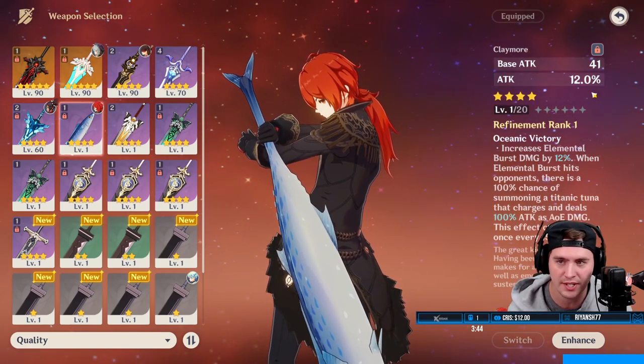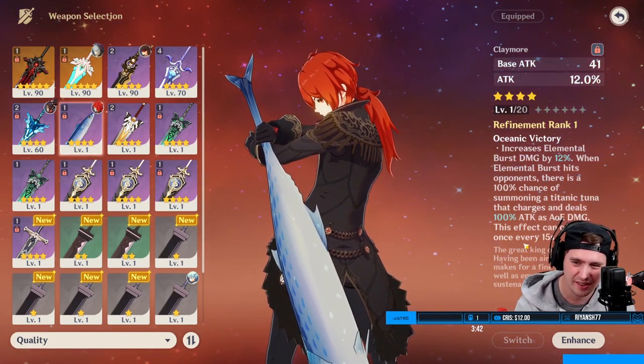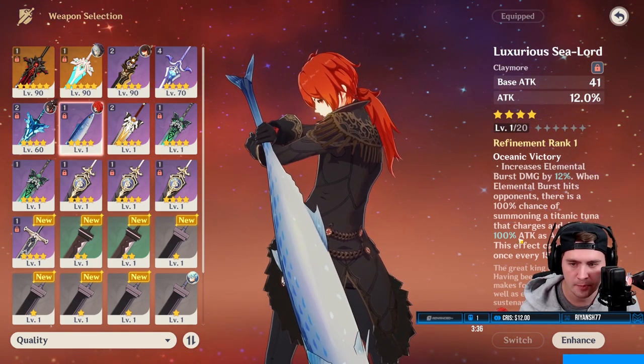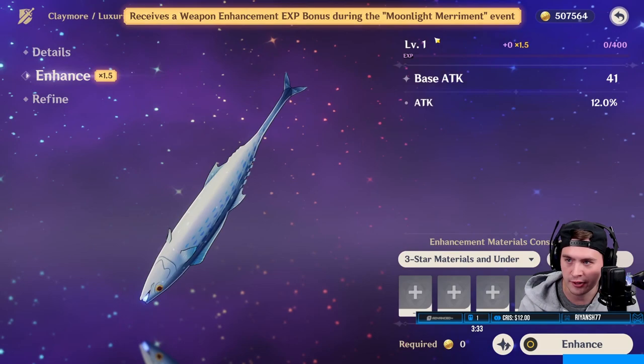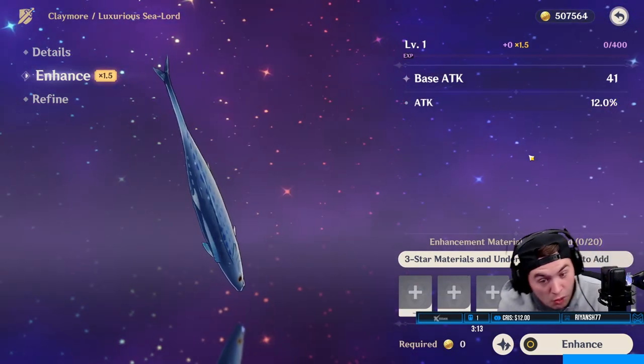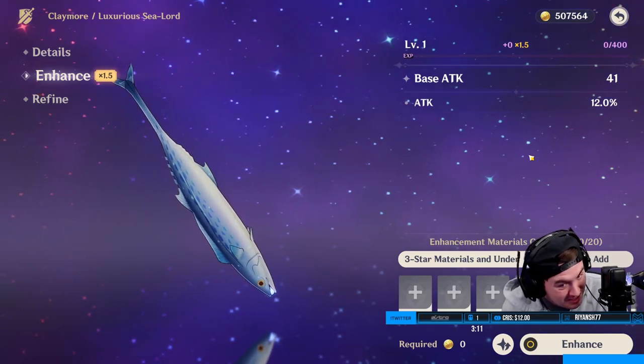This is Sea Lord — it's got attack percentage, a pretty low base attack, which is a little disappointing. But it's going to have 24% elemental burst bonus and 200 attack. The big kicker is that it's actually cheaper to level up compared to other options.